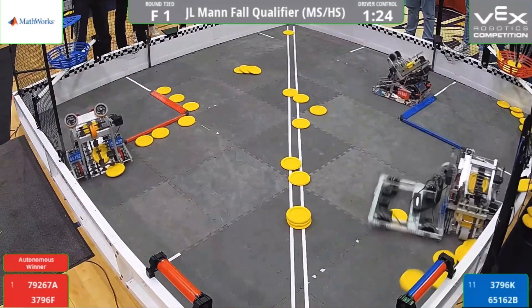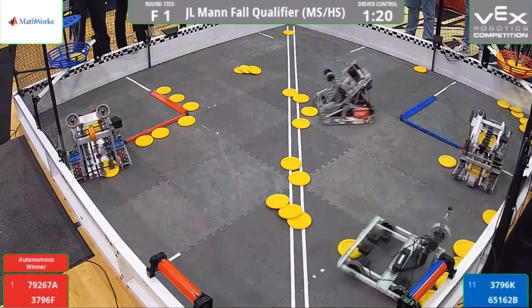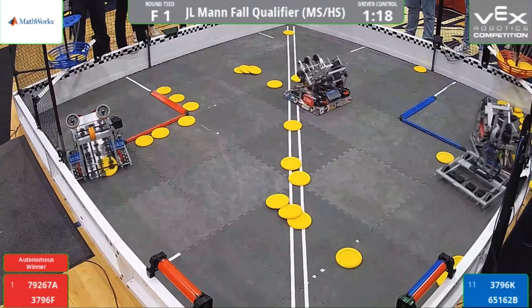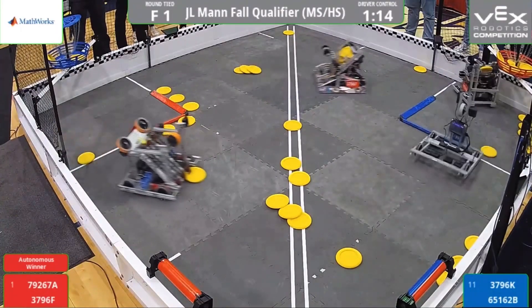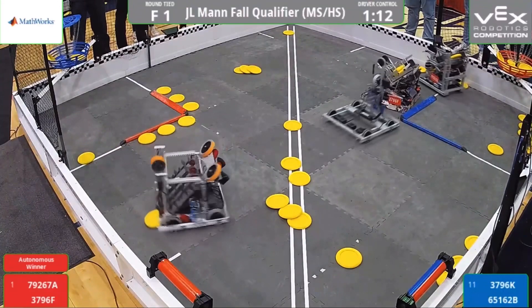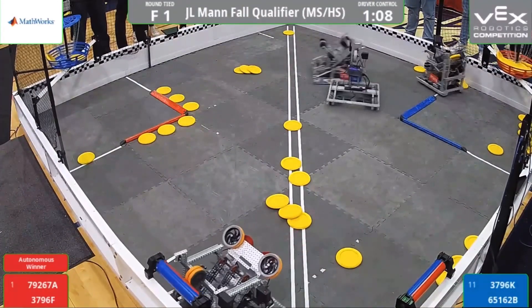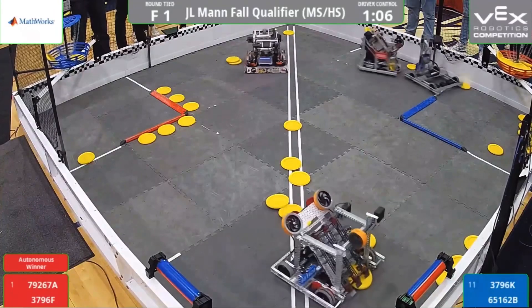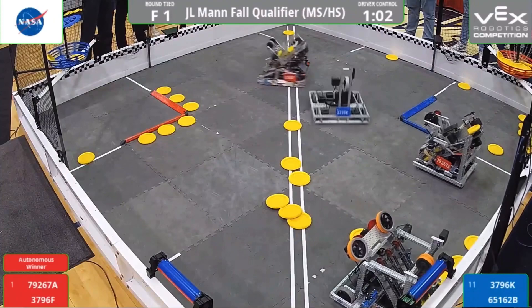You can see the blue team playing some heavy defense on 79267A as their alliance partner shoots one, makes one, shoots two, makes two, and their third one seems to be jammed in their intake. But they're definitely catching up against this red alliance team. We can also see the blue alliance putting all those discs in the corner of the low blue alliance goal, which could add a bunch of points to help offset the amount of discs in the red top goal.